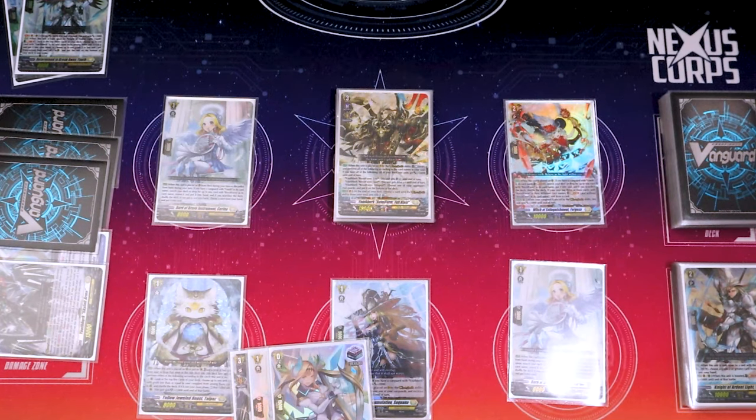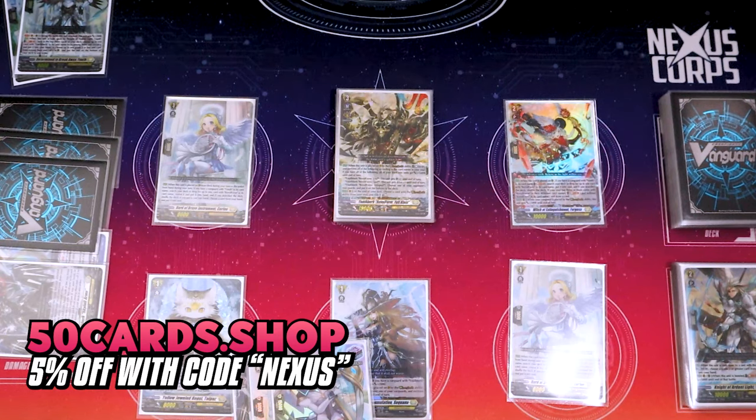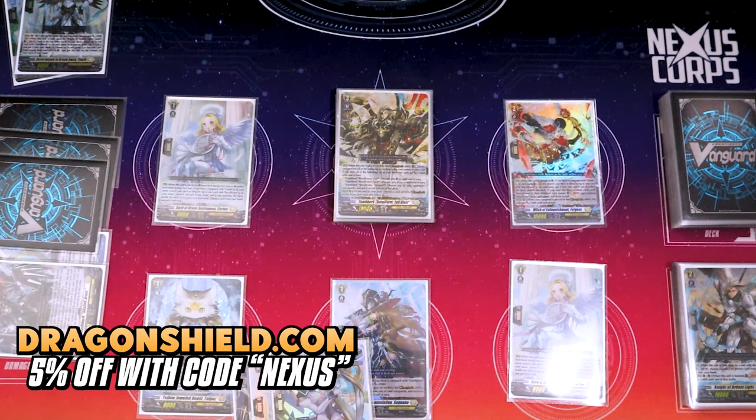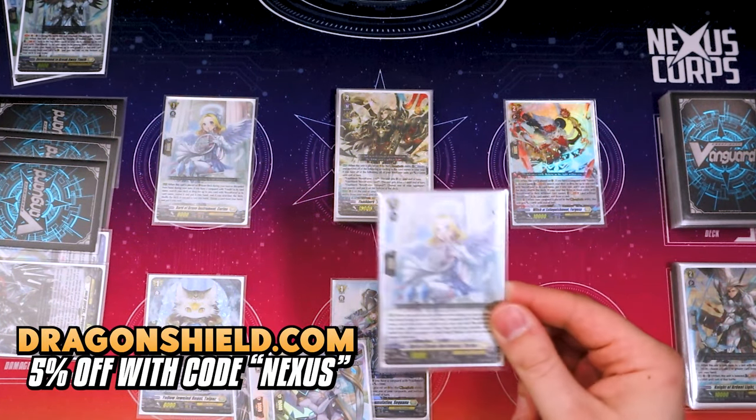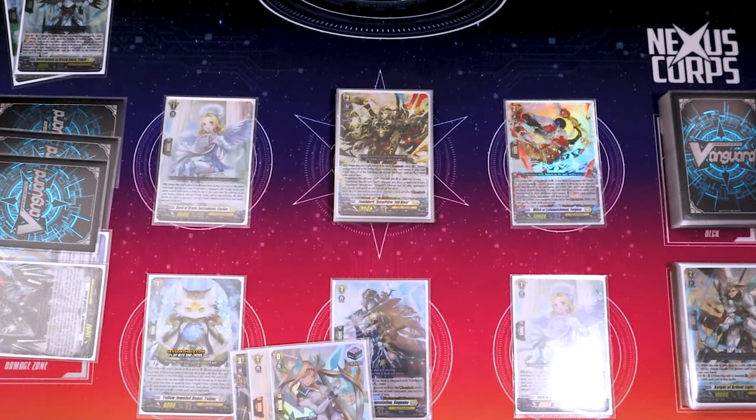That's about it — thank you guys for watching. Be sure to check out 50 Cards to pick up bundles, playsets, booster boxes, and even supplies. And check out Dragon Shield to pick up deck boxes and sleeves, especially these nice outer sleeves for Vanguard that fit really nicely over character sleeves. I'll see you all in the next one.